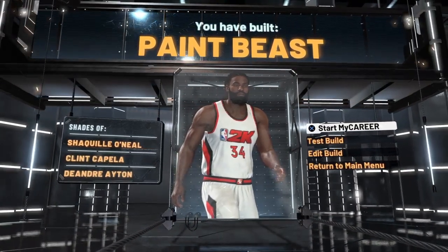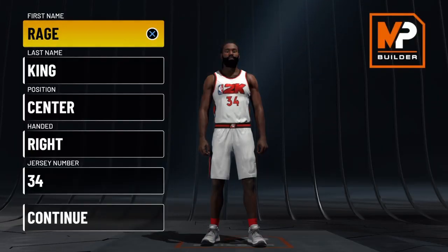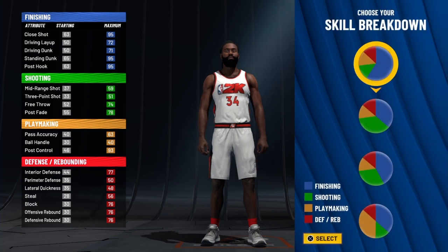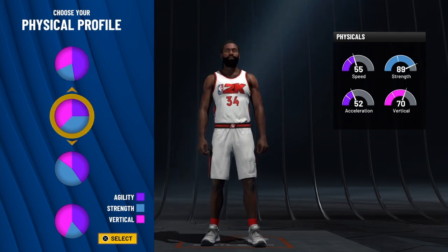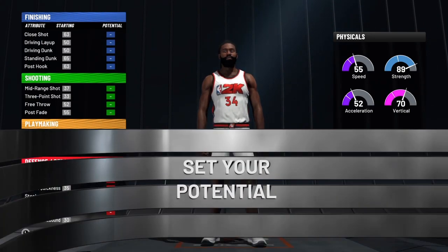Without further ado, we're going to take the next few minutes to show y'all exactly how I got this prime Shaquille O'Neal build. So obviously the first thing you want to do is put him at the center position, make him right-handed — jersey number doesn't really matter, we're going to make it 34. For the skill breakdown, pick the all-blue, all-finishing pie chart. For the physical profile, pick the second pie chart — not the third one, not the first one. Pick the second one to give him a bit of vertical so he can catch some alley-oops.